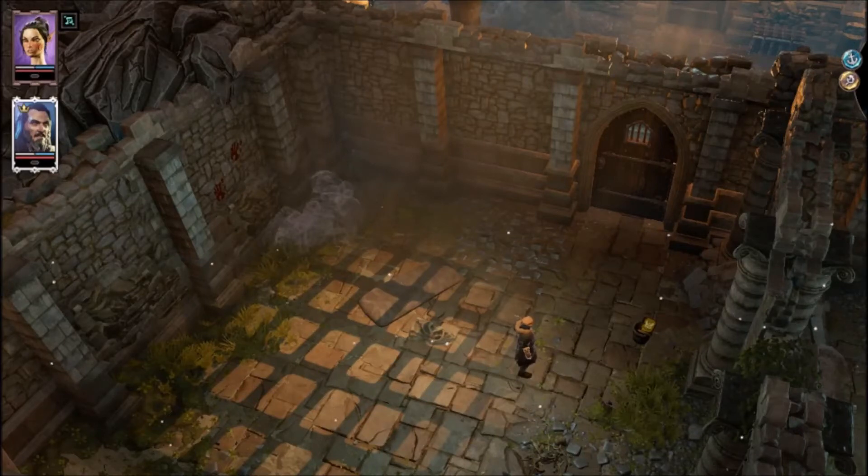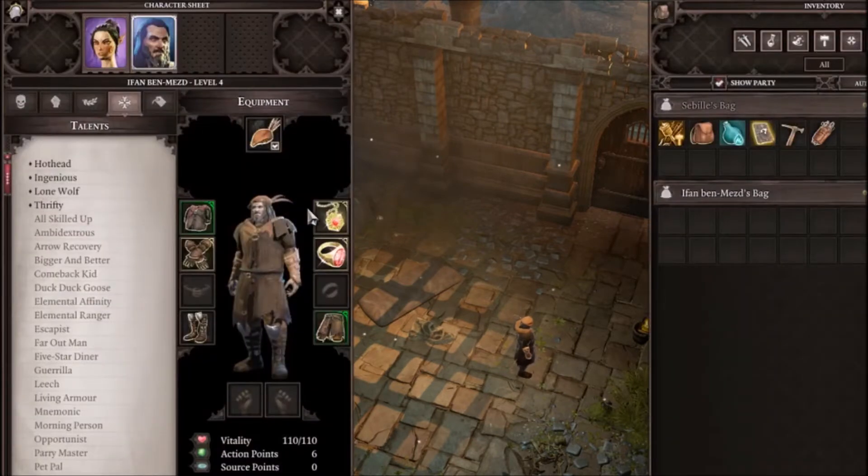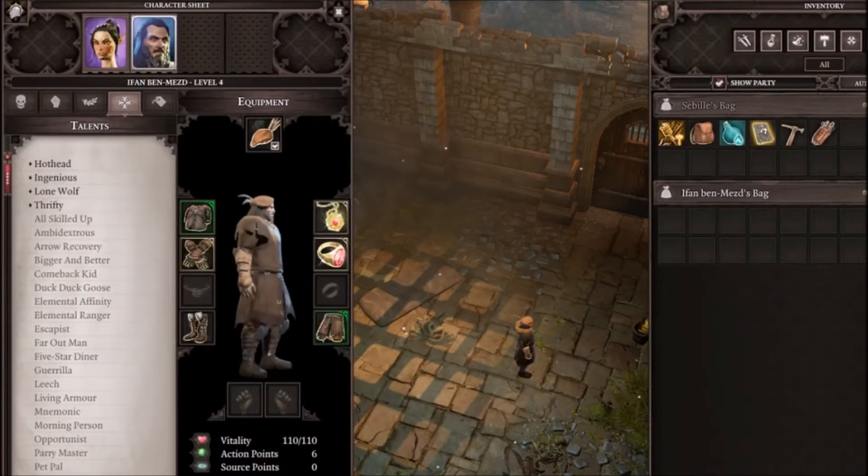What's up guys, Coop here and today we're going to be showing you guys a short tutorial on Divinity Original Sin 2 and how to get out of the Fort Joy prison. Basically there is mainly one way that you get into this prison and get kind of locked up in here, and that's being caught without a source collar because of the arena.